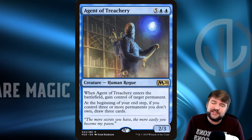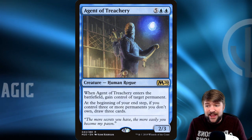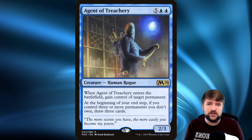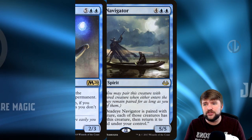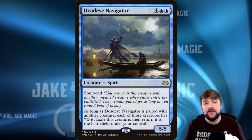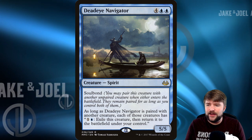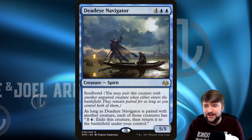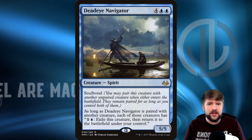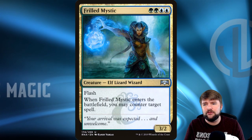Agent of Treachery is where we go towards the ETB strategy and take advantage of that. Agent of Treachery steals any permanent when it enters the battlefield, and if Sakashima enters as a copy of Agent of Treachery, we get to steal even more stuff. Along those lines, Deadeye Navigator lets us trigger ETBs over and over again for just two mana — it comes in, soul bonds with another creature, and each of those creatures can pay to exile and return to the battlefield, protecting them from removal and retriggering their ETBs.